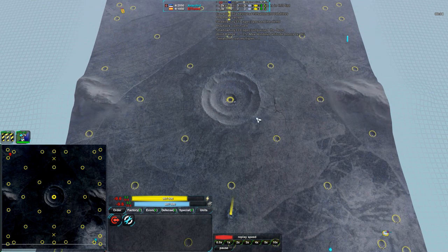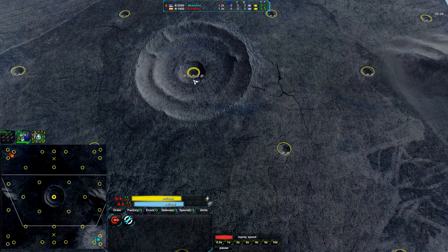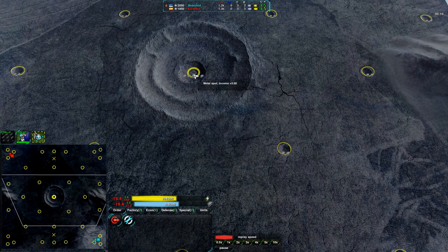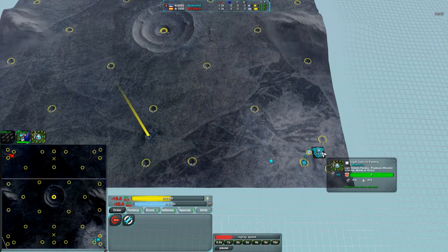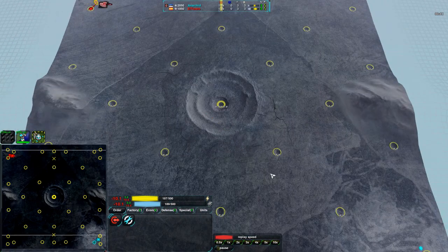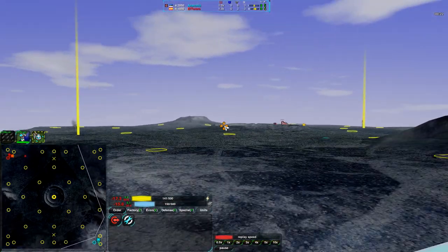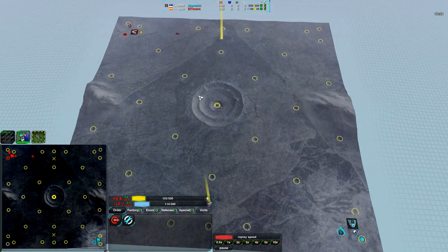Icy Shell is actually a pretty new map. It's interesting — as you can see, quite flat. It has an extremely valuable metal income spot in the center. Both players have started placing a light vehicle factory, which makes sense. This map is very, very flat, so vehicles are going to be quite useful here.